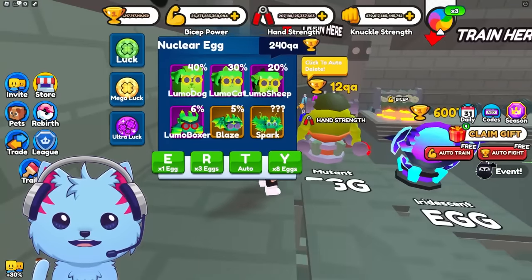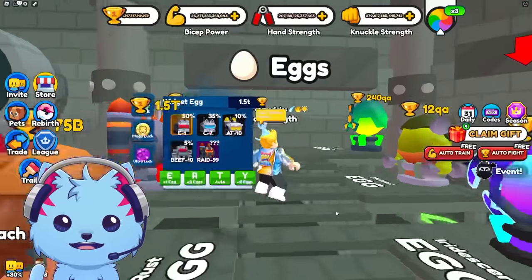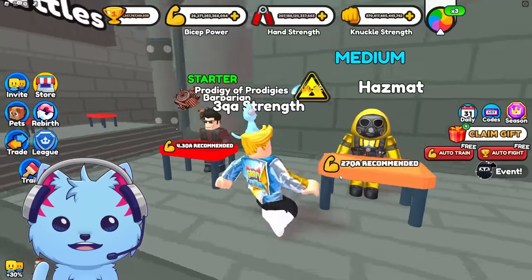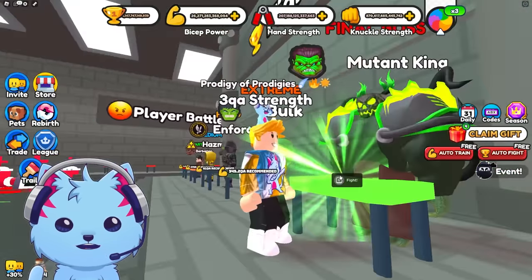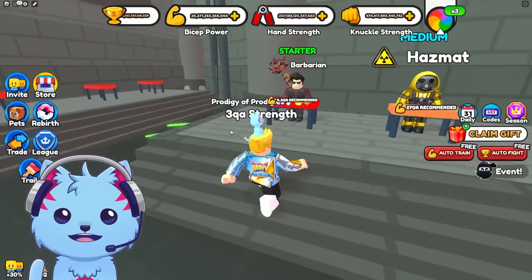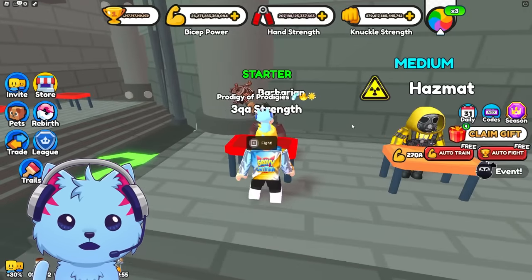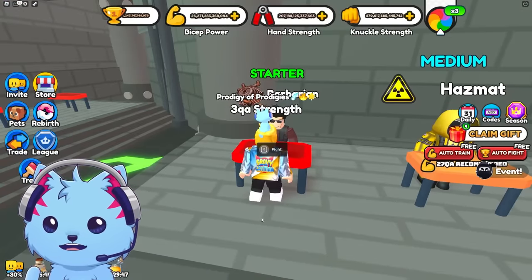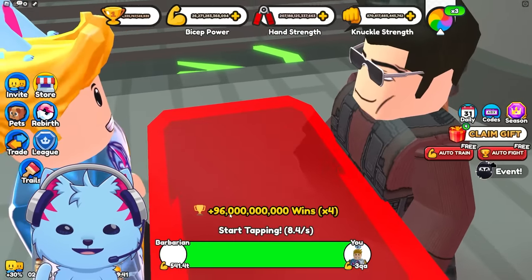There are all these new eggs here — 240 QA! We definitely need to get some. Here are the new bosses: the Barbarian, Hazmat, Enforcer, Hulk, and King Hulk. Let me turn on all my potions and auto-clicker against the Barbarian. We destroyed him — 96 billion wins! That's crazy.